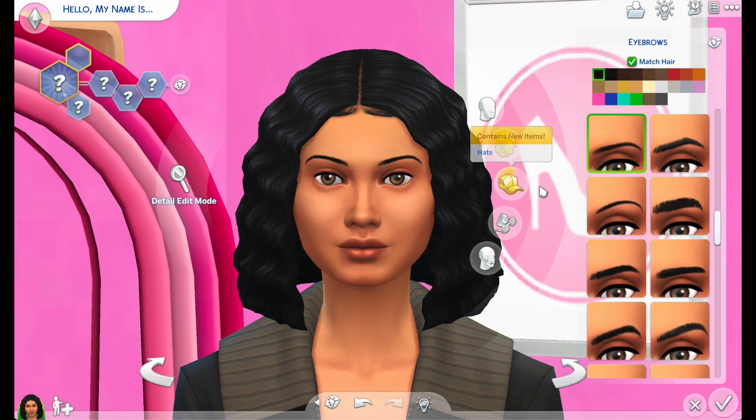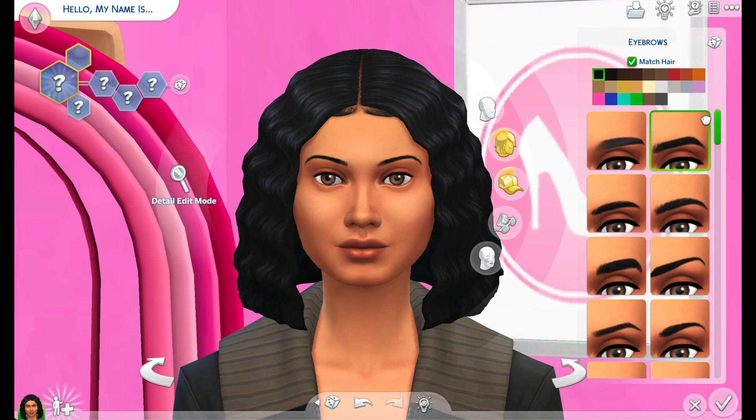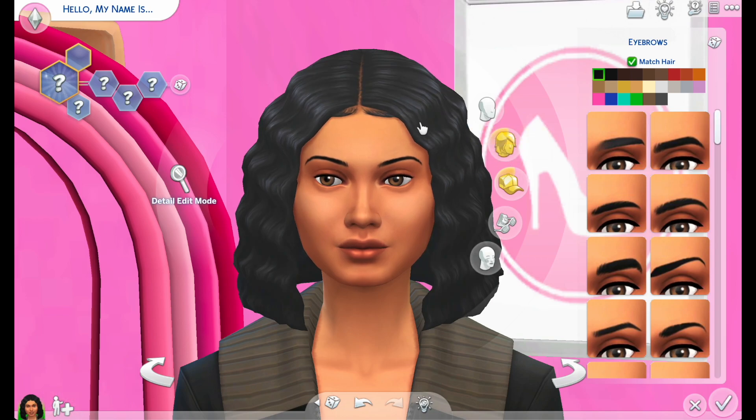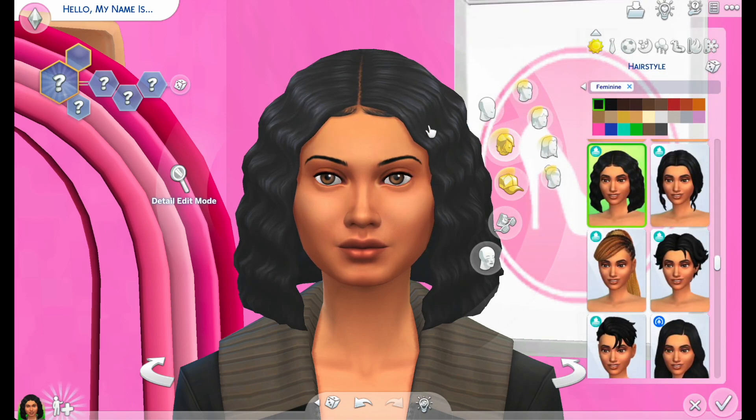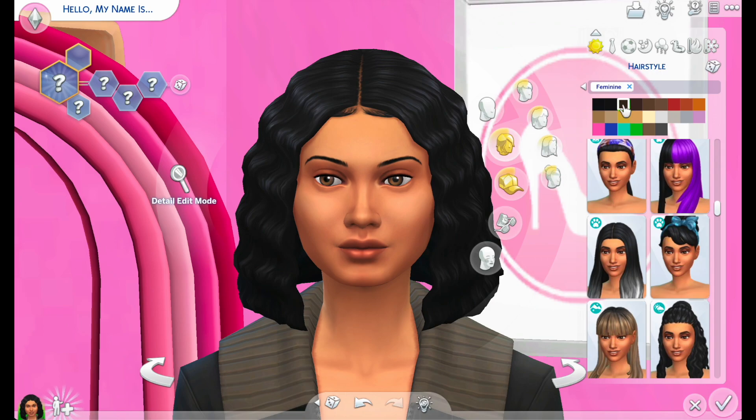Eyebrows are on fleek. These are basically my eyebrows — a little longer than my normal, but when I wear makeup I tend to add to it, so those are pretty good. I don't really do special stuff with my eyebrows. My hair is just long and it's like a dark dark brown — it's darker than this, but it's not black. It looks black though. It's closer to black than brown, so I guess we'll just keep it black.